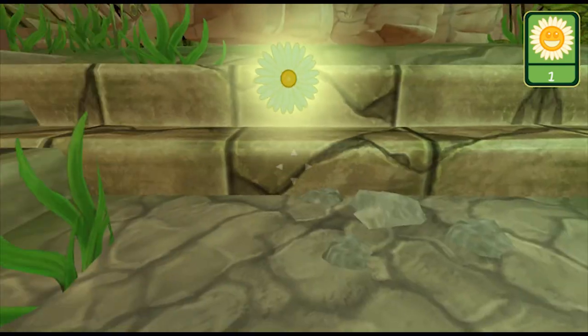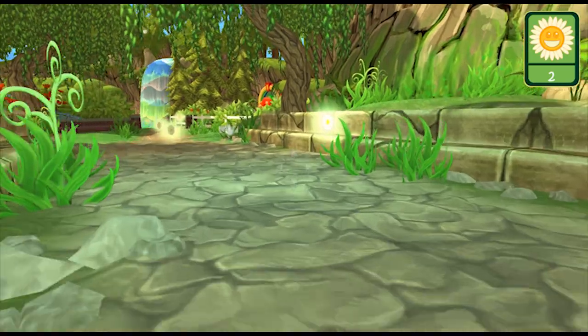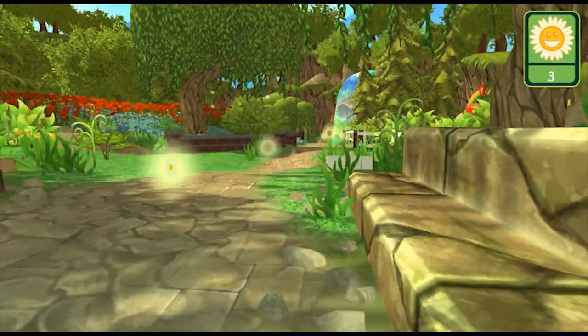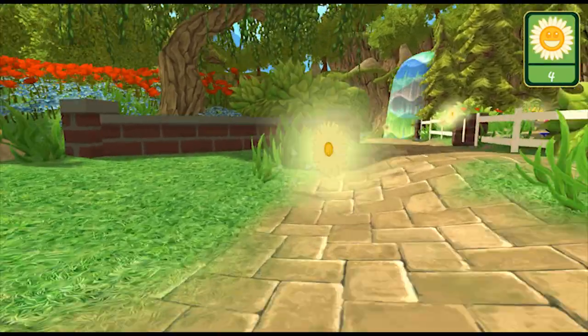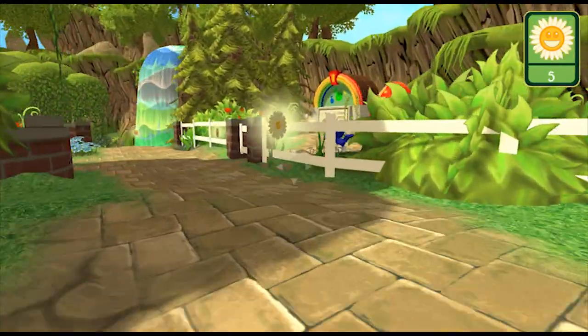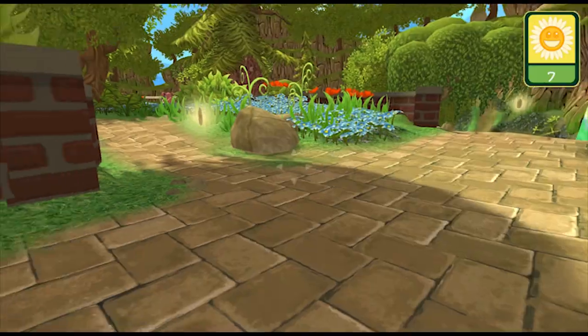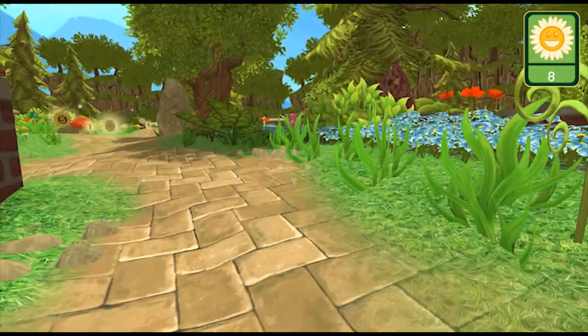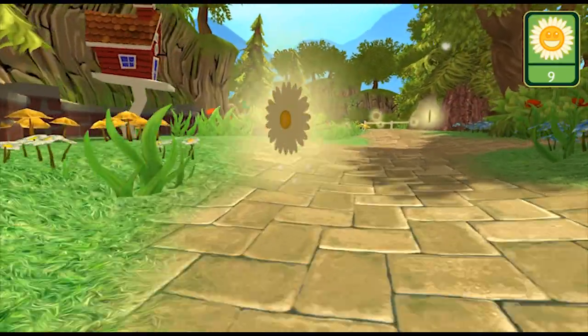Let's go get some fun points. I'm just going to move my mouse and go right on top of them — one, two. Turn my mouse and go forward — three, four, five, six. See my counter up in the upper right-hand corner? Seven, eight. I'm collecting fun points. All I'm doing is going along — nine, ten.